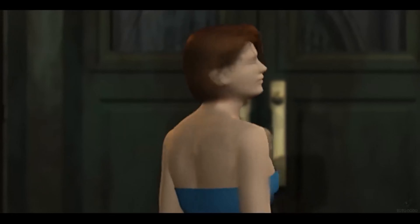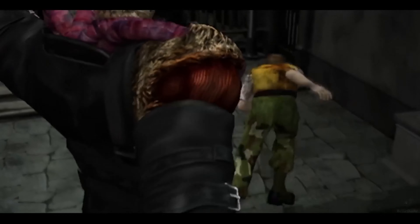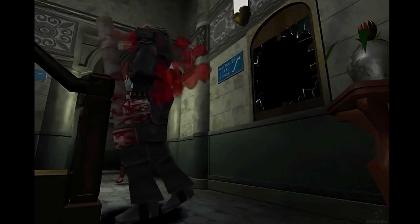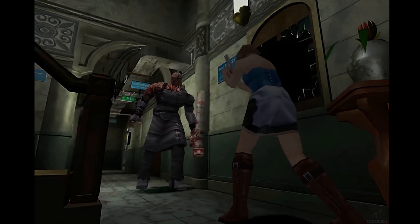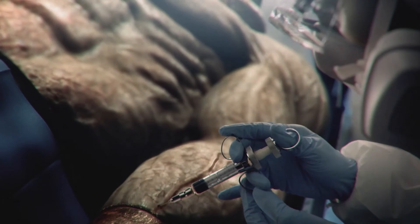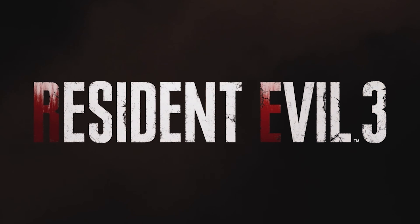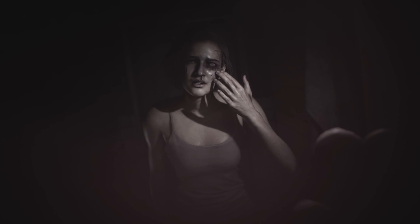Back in 1999, Resident Evil 3 was one of the most talked about games due to the fact that its main monster, the Nemesis, was able to chase you around the entire game. This horrifying fact was something new at the time and left a lot of players terrified of even turning the game on and seeing the Nemesis running at you with a rocket launcher in hand. 20 years have passed since then and the Resident Evil 3 remake is here. But what can we learn from its design? This is not just a review of Resident Evil 3 as a game — this is a review from a game designer's perspective.